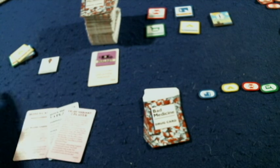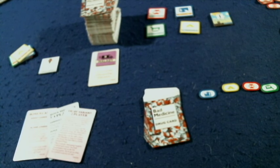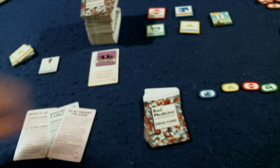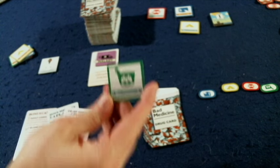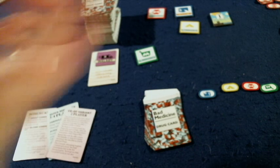Let's take a look at the components. Component-wise, you're going to have a bunch of cutouts. You're going to have voting tokens because everyone is going to be voting on which pitch they like the best. So you'll have four different colors: green, red, yellow, and blue. You will know which color you are based on this marker in front of you, so other people can know who they're voting for.